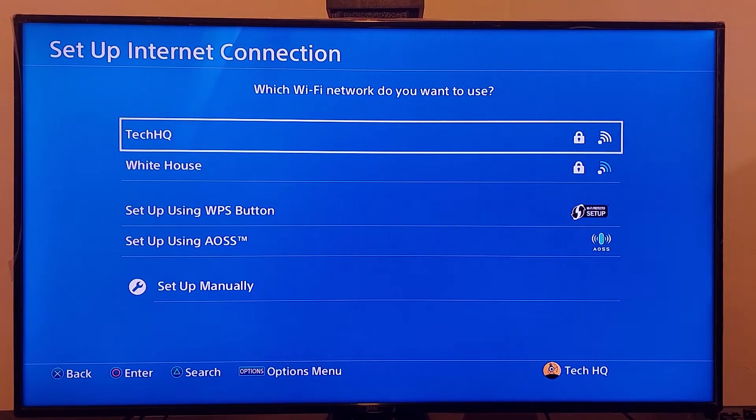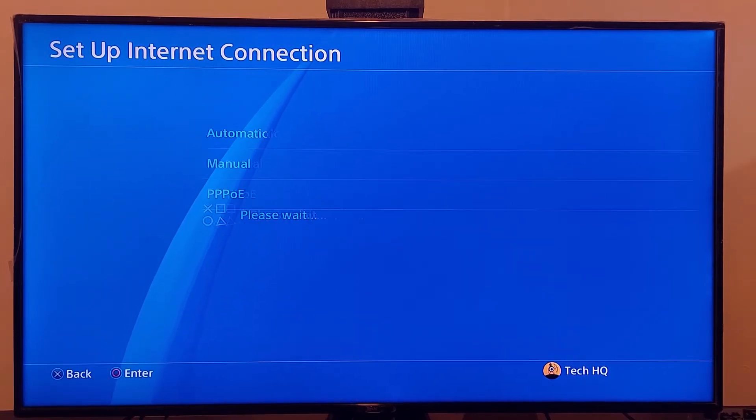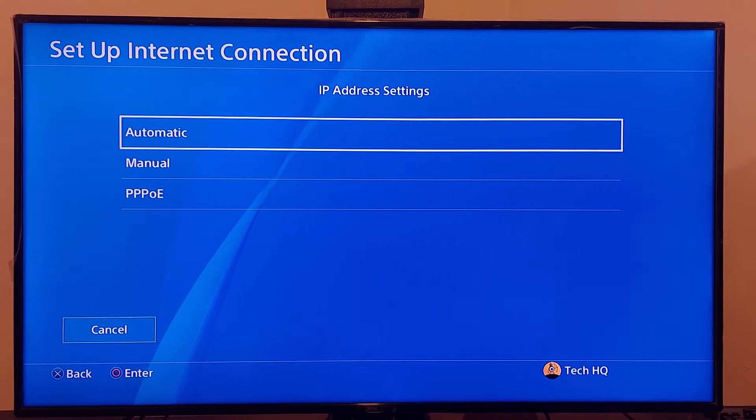Wait for a few seconds while it connects. Then for IP address settings, select Automatic.